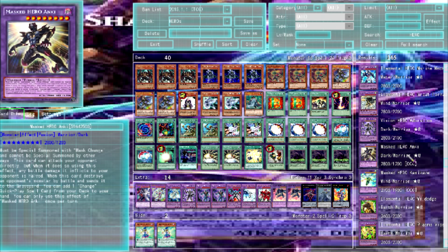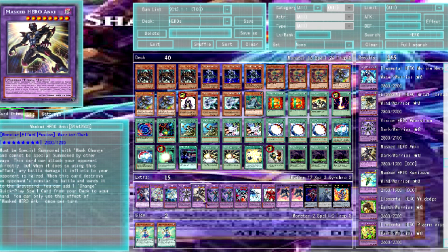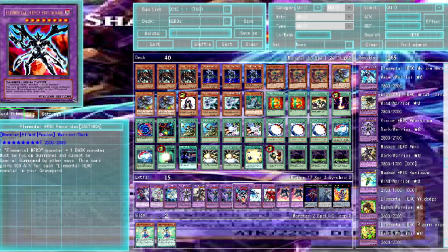There are a lot of options. Running Anki — he comes out in Crossover Souls. This card can attack your opponent directly but when it does battle damage is halved. When this card destroys an opponent's monster by battle and sends it to the graveyard, add one Change quick-play spell card from your deck to your hand. Pretty simple.